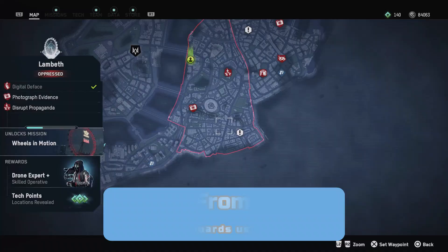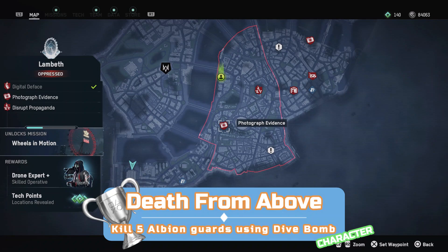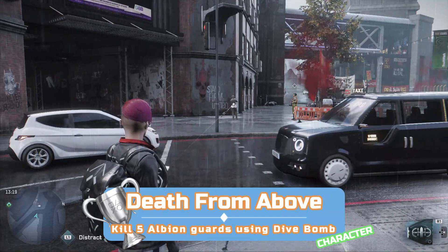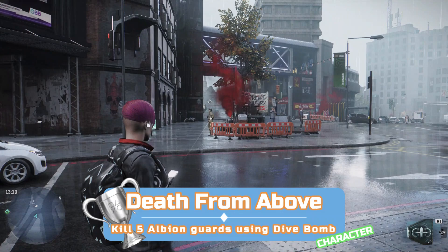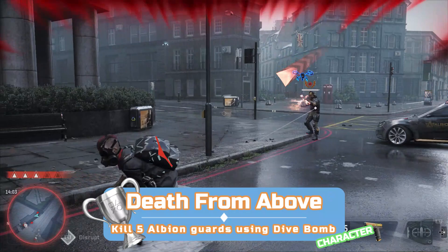This is another character-specific trophy, this time for the drone expert. Thankfully drone experts are fairly common — you can find them around parks. Alternatively, make the Borough of Lambeth defiant and you'll get one automatically. Once you have a drone expert, start causing havoc and Albion guards will show up. Select the dive bomb skill from the weapon wheel and press R1 while you have an Albion guard selected — this sends a kamikaze drone to take them out. Get five confirmed kills with a dive bomb drone to unlock this trophy.